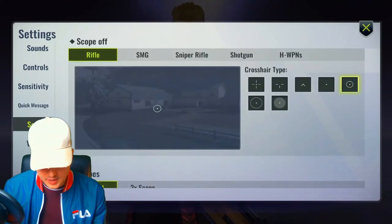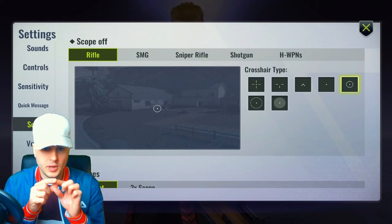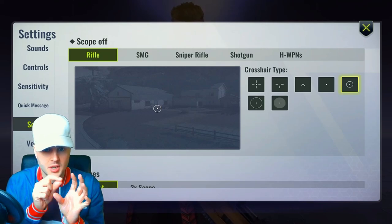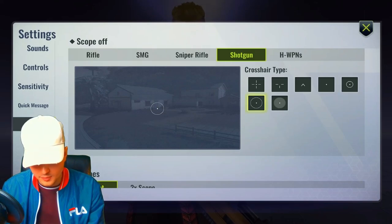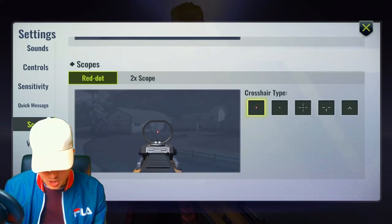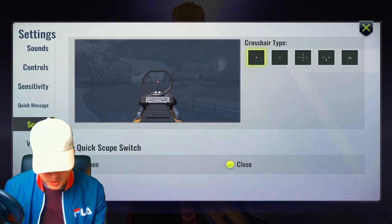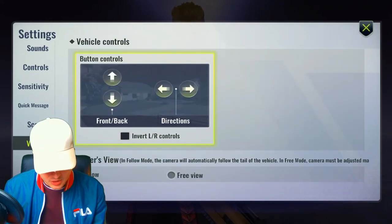For scopes: I haven't touched the scope style much, but I've changed all of my scopes to the icon on the far right. That little reticle gives you a round circle on the outside for close-range aiming and a centre dot for headshots — I think it's perfect. I've set that for every gun. I've kept the red dot as the red dot, and I have quickscope switch set to Close.